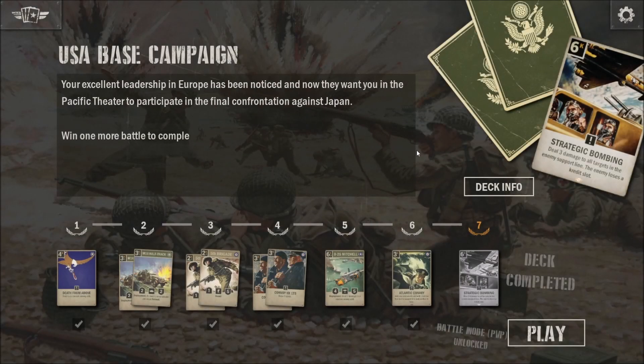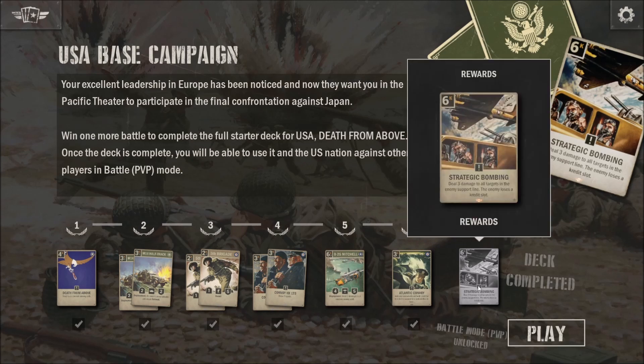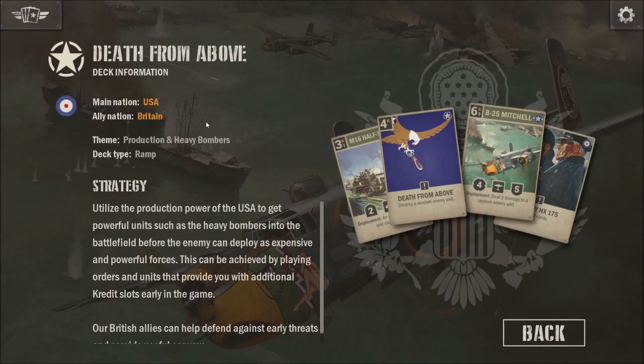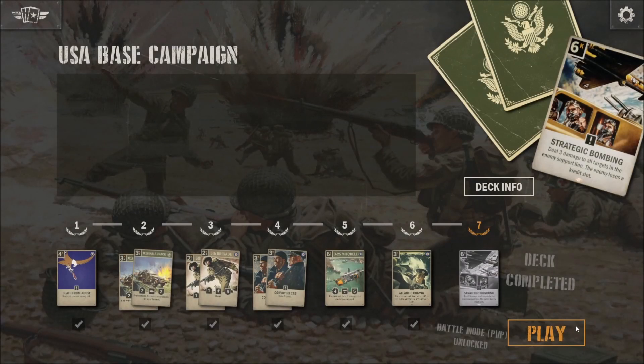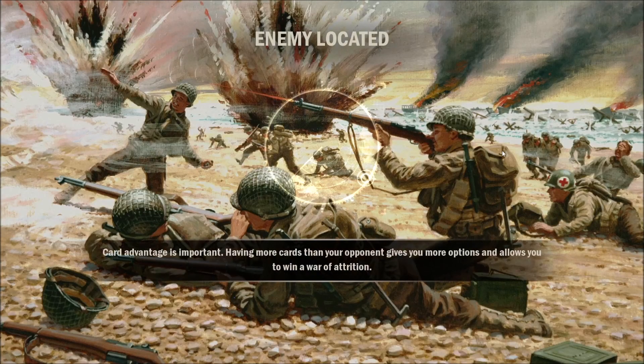Germany one is complete and we'll open things up. For those who have missed the previous guides or are just skipping in, we're on our 7th and final mission for the reward — the elite card of the Strategic Bombing, which is a pretty nice card. We're doing a USA-Britain ramp deck, learning how the deck style works between aggressive and other things.